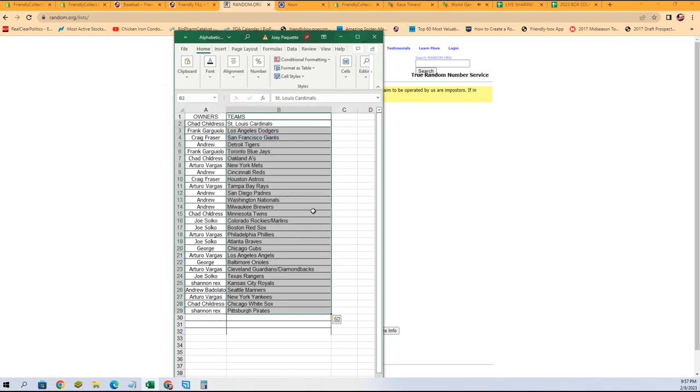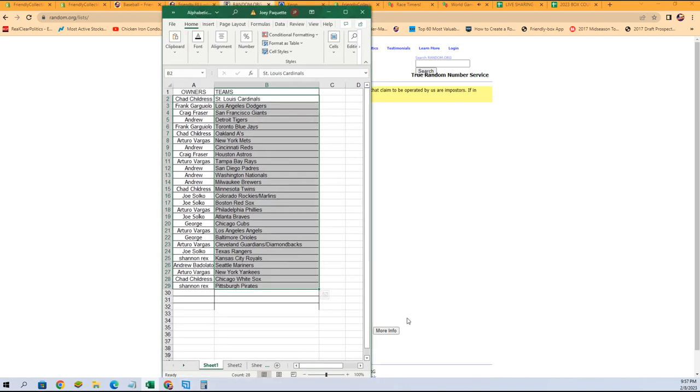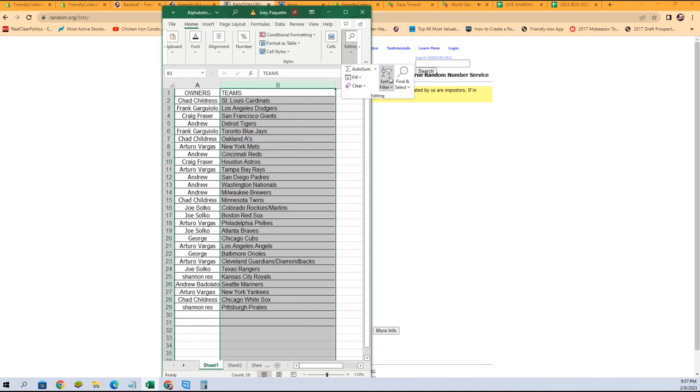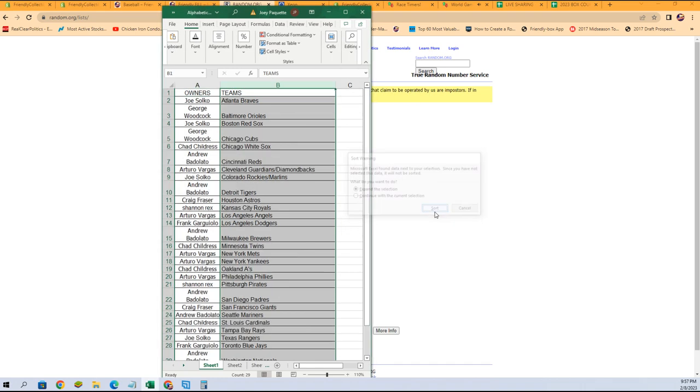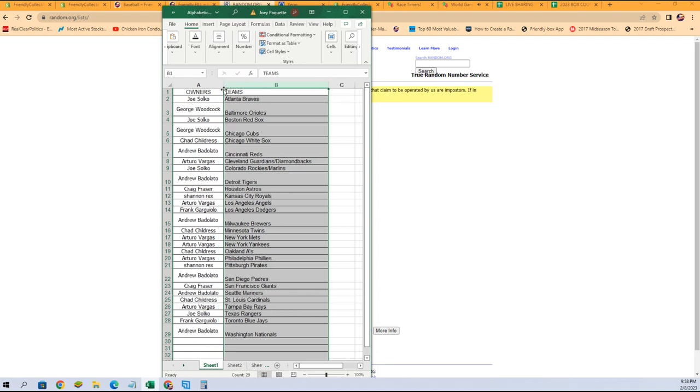Right there, that is our lineup for this break. Any trades — now would be the time to discuss them in chat. I'm going to get a little zoom on here for you, and I'm also going to alphabetize it by team names. It will keep the owners with the team you have. Any trades you may have, let's get them in the chat. I'm going to put this list on our other screen.